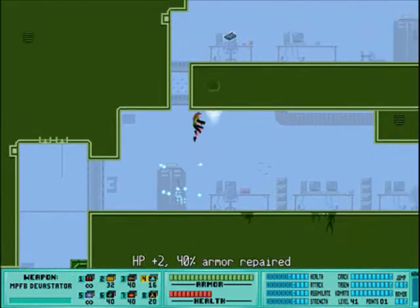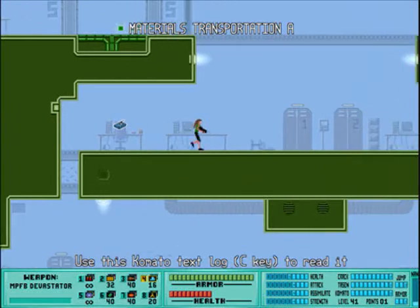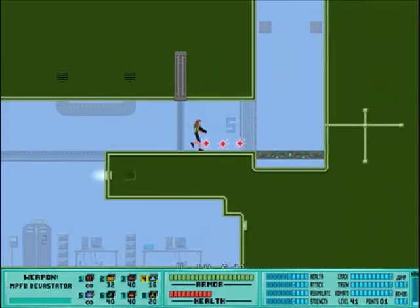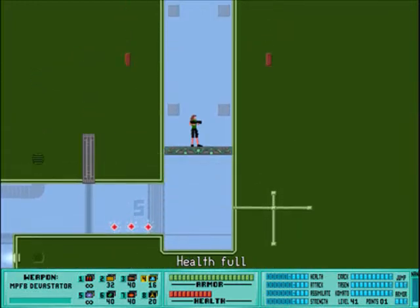You find that this game gets kind of maze-like. Sometimes it's kind of hard to tell where you're going. You open those little security panels or whatever, and then they'll open the door, and you can progress through the level.